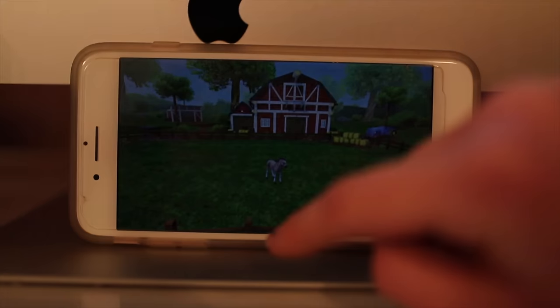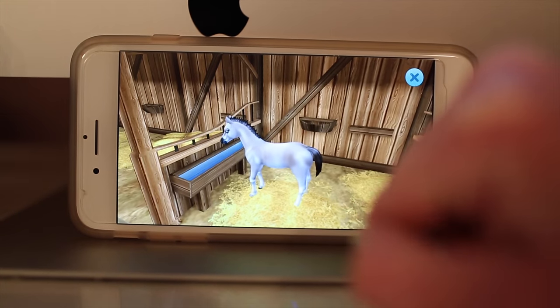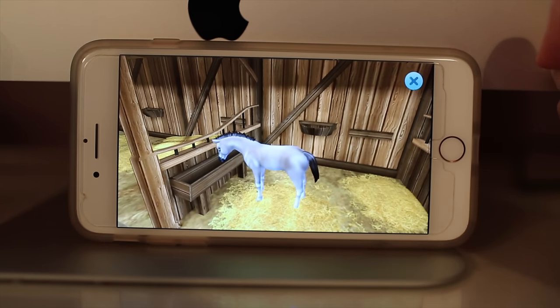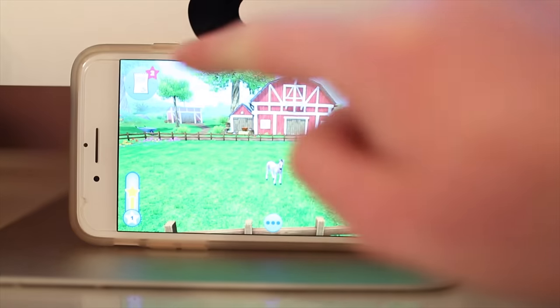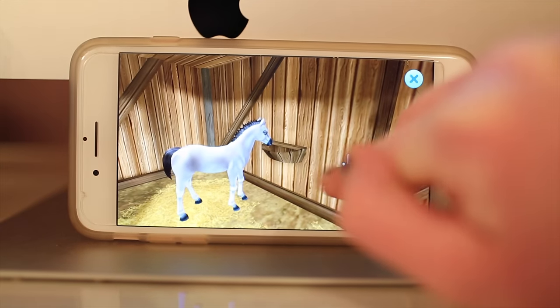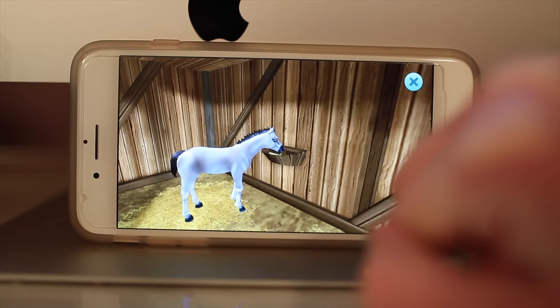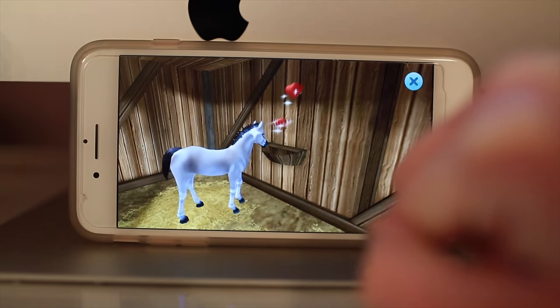It's a very simple app, it's just really cute. You can fill up the water, and I'm guessing the last one is probably feeding — that makes the most sense. I chose the hay option, but I think there was more than one option.